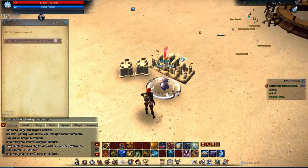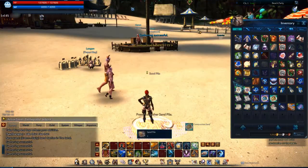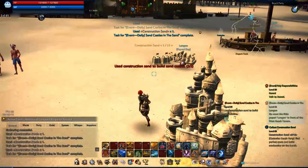Talking to this guy for the sand repeatable, he'll ask you to collect three pieces of sand again. Then make the sandcastles by placing them in place — doesn't really matter where you put them, just stand in one spot and drop them all down. And boom, the quest is done.